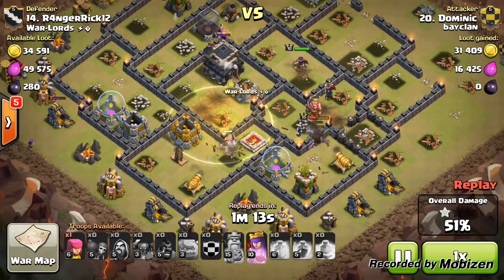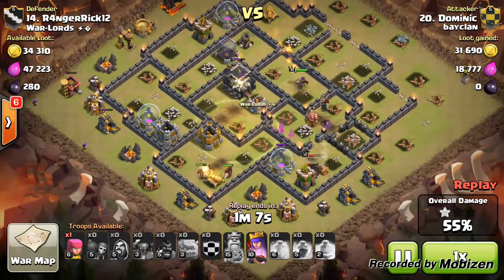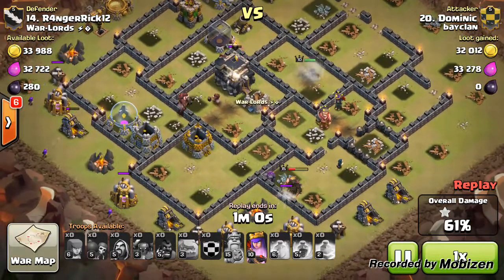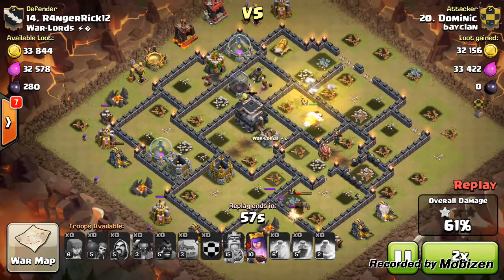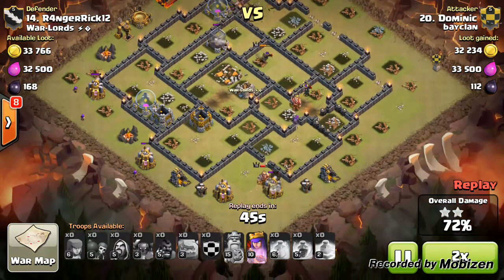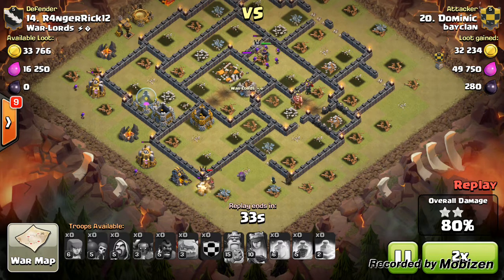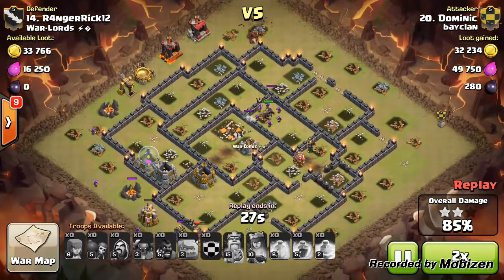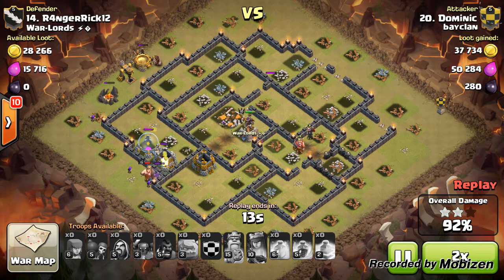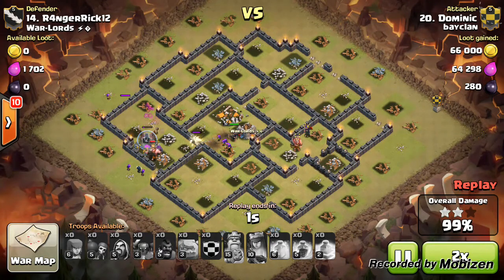From here it doesn't really look like a three-star attack — there's only about five hogs left, the king is still standing, the queen is still standing, a golemite and pekka are still standing. I put the remaining archers to clear off surrounding buildings. There are four hogs left against three defenses. Then there you go — only one hog rider died taking out three defenses. Me, number 20, attacking their number 14 — a very heroic attack. Claps to myself!